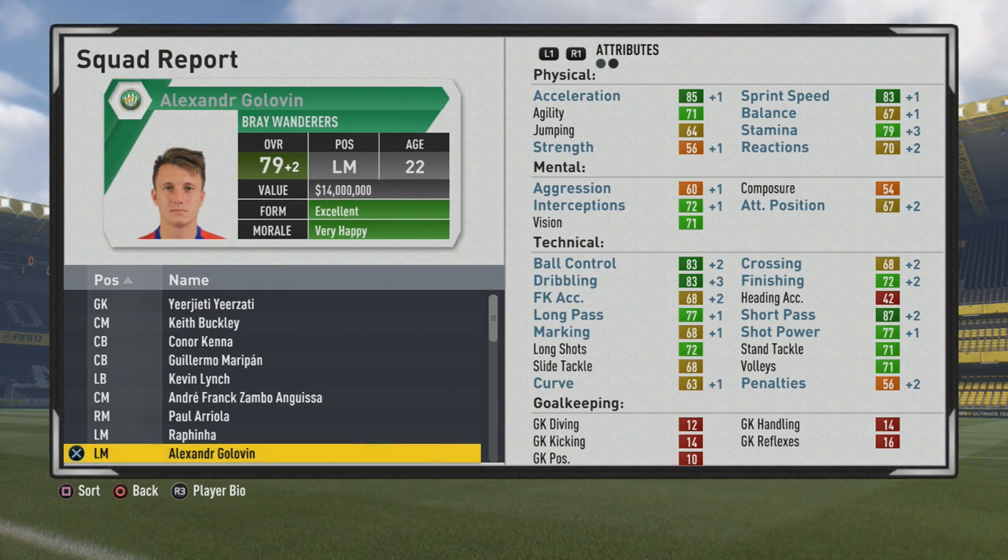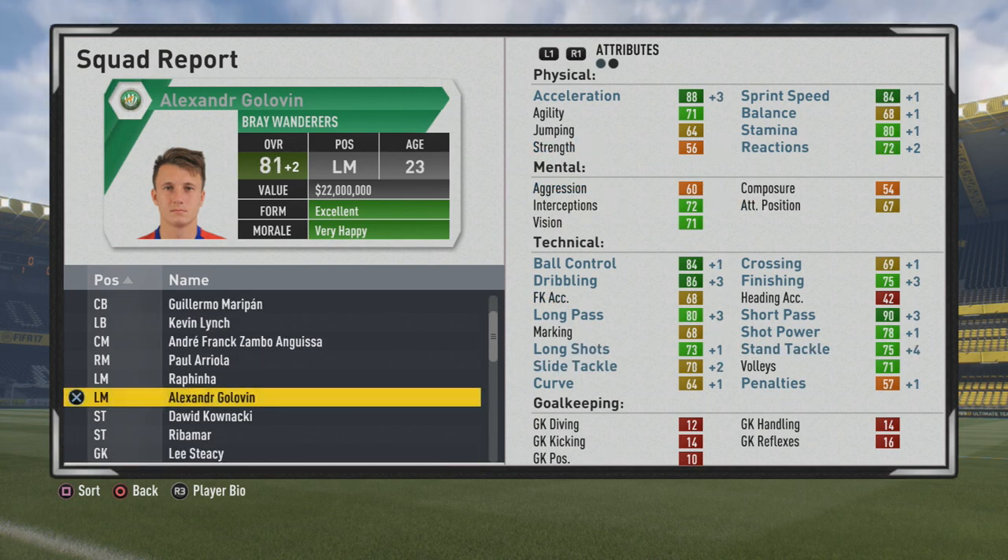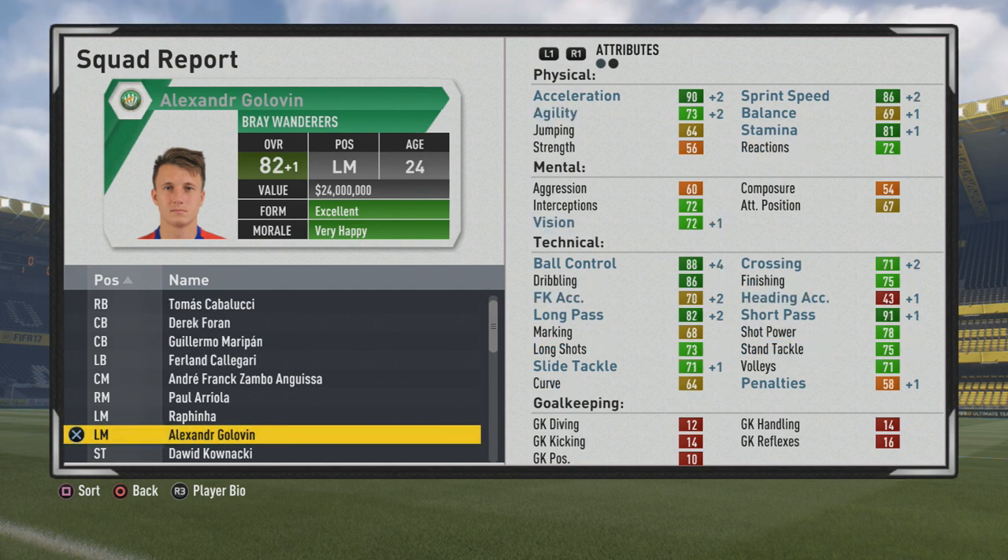A little more incremental improvement to the physical stats, specifically pace. But stamina plus 3 is great to see — if you want to use him in that box-to-box midfielder role, he'll certainly be very effective as his stamina continues to grow. He's up to 81 overall at age 23, with ball control, dribbling, and short passing looking amazing. Some more improvements to acceleration as well. He's going to hit his potential of 82 overall at age 24.